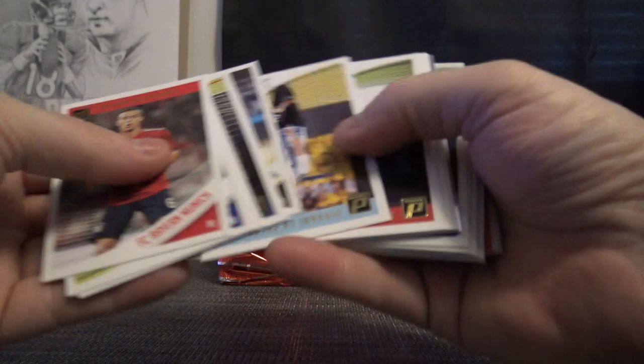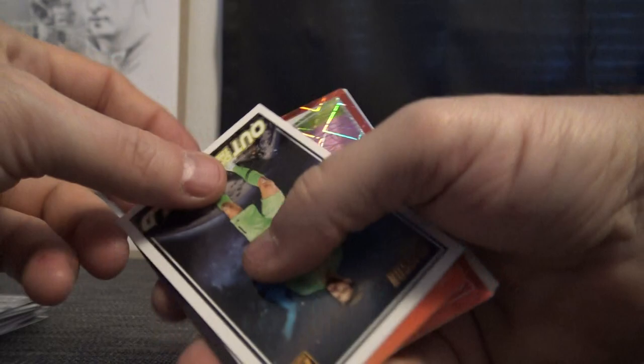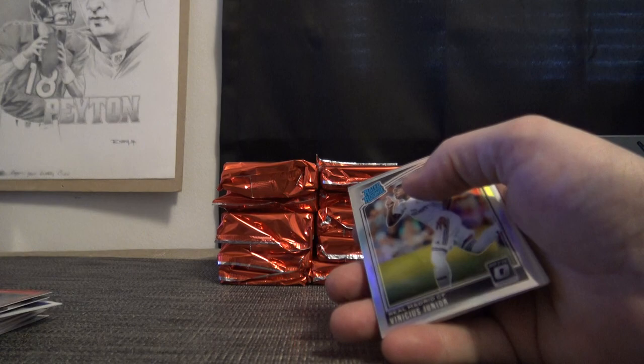Mbappe, Tibo. Dembele cards go every which way in this one. Allison - a newer one - one of those red velocities from optic, those are numbered to 50. Junior, and then just standard base.